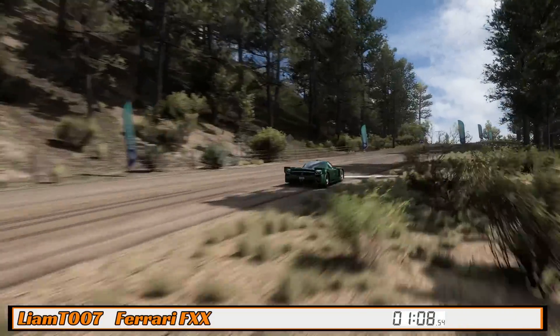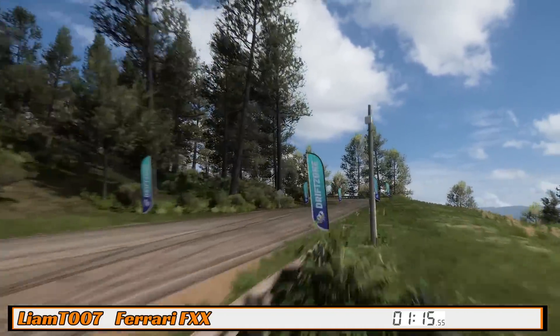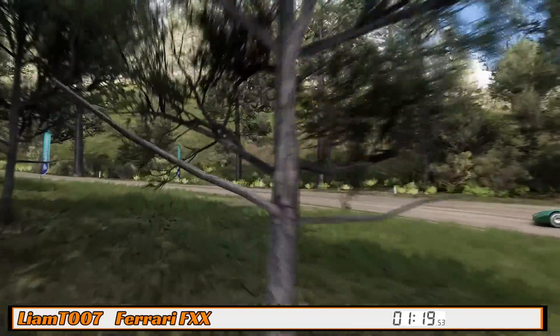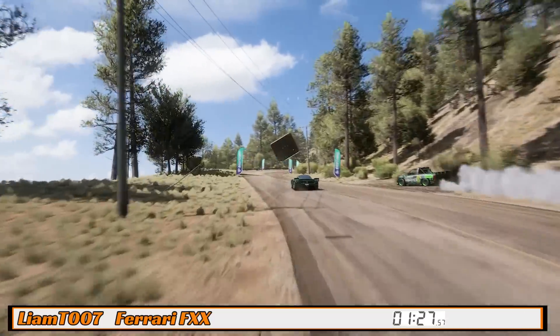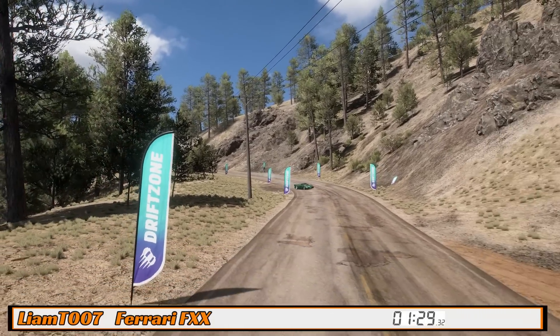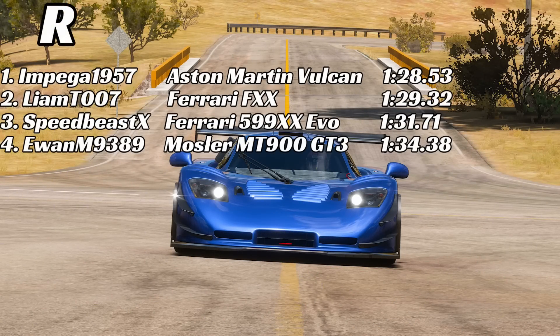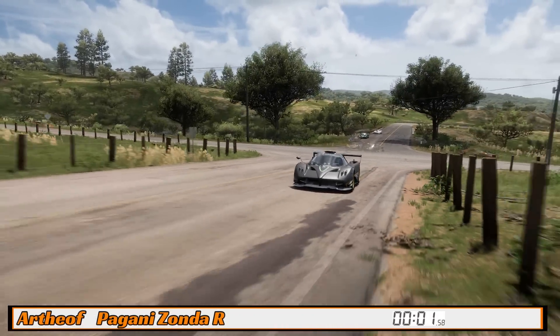Can the FXX use its power in the final section? With a slightly better power-to-weight ratio and less downforce, it has less drag going up the hill. It's neat and tidy with no sliding on the exit, flat out towards the line — it crosses at 29.32. A quick final sector but it can't beat the Vulcan. Impega holds the lead, FXX goes second, and the 599 drops to third.